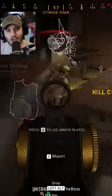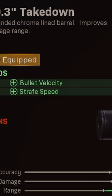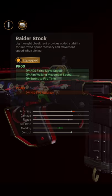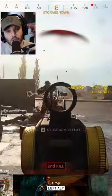The secret is the combination of these two attachments: the Takedown barrel and the Raider stock. The Takedown barrel gives you bullet velocity and strafe speed, and the Raider stock gives you ADS firing speed. Combine those two and you're doing the cha-cha slide all over these fools.